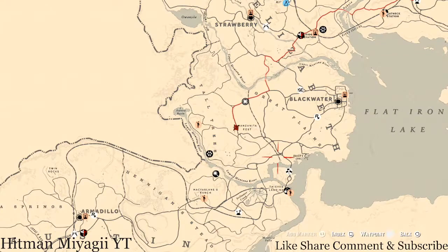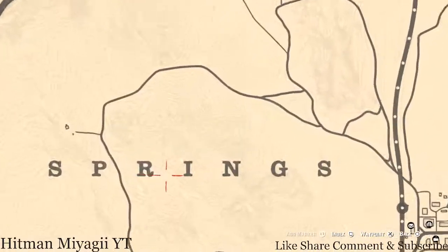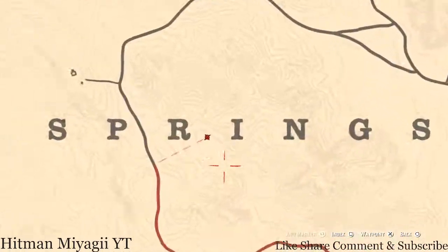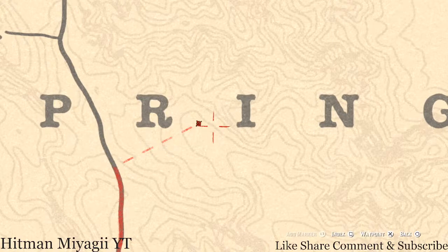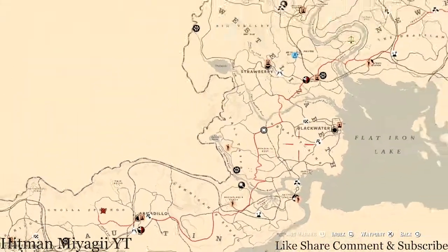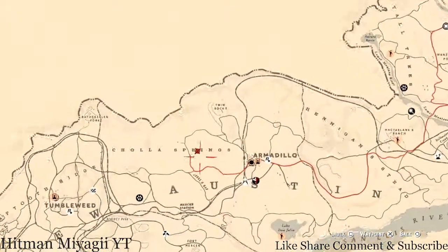Next is the Caribbean Rum antique alcohol bottle. Today it's right here at this location between the R and I of Cholla Springs — it's on the ground in the dirt right in front of a tent. Make sure you click in your thumb sticks — R3/L3 for PS4/PS5 — so you can see it glowing on the ground. That's how you use your Dead Eye on PS4/PS5; I figure it's the same on Xbox.